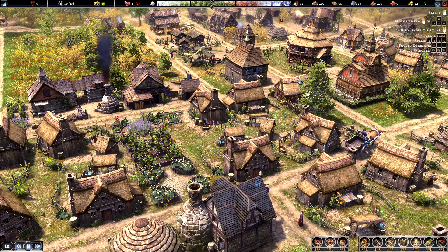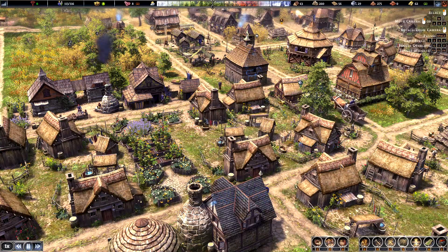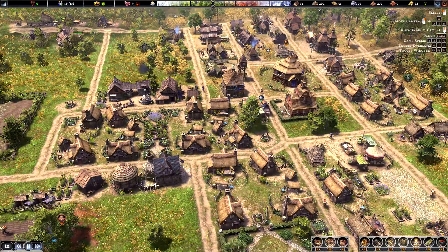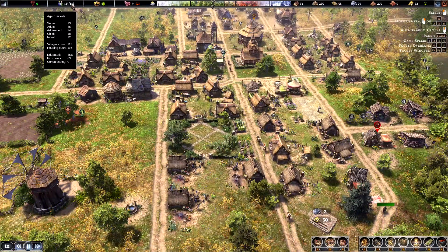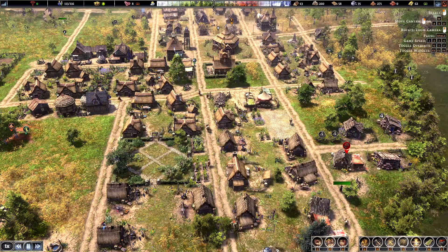Well, well, well. Hello everyone. Goldcoin here and welcome back to Farthest Frontier. We're right here where we left it. In this episode we're gonna go a little bit bananas. We're gonna start increasing our housing capacity so we can actually rush to tier 3.